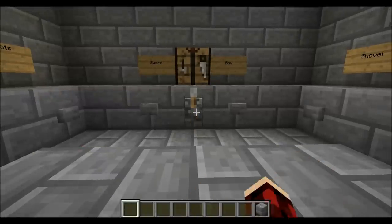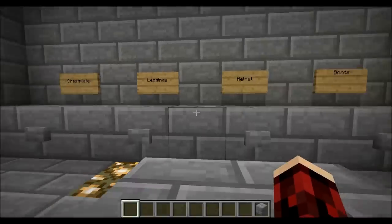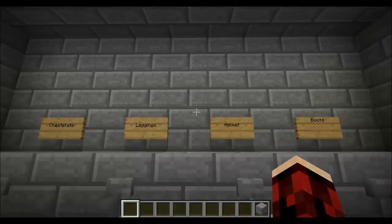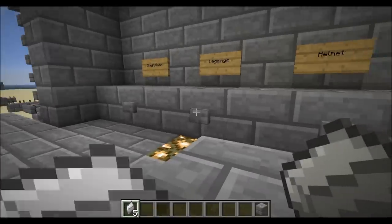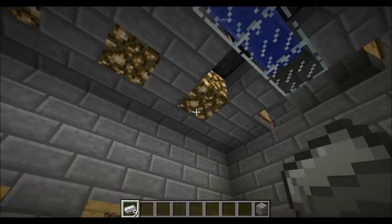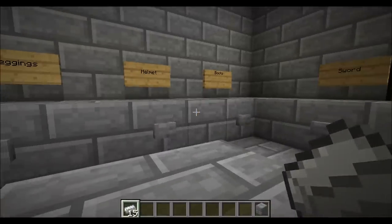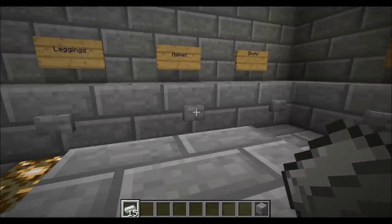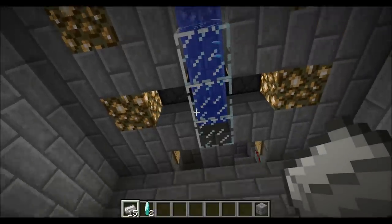Say I wanted to make a full set of iron armor — maybe I just died and want to restock. I need 8 pieces of iron for the chest plate, 7 for the leggings. Maybe I have a bunch of levels saved up and I want to make a diamond helmet instead — I need 5 pieces of diamond to make that helmet.